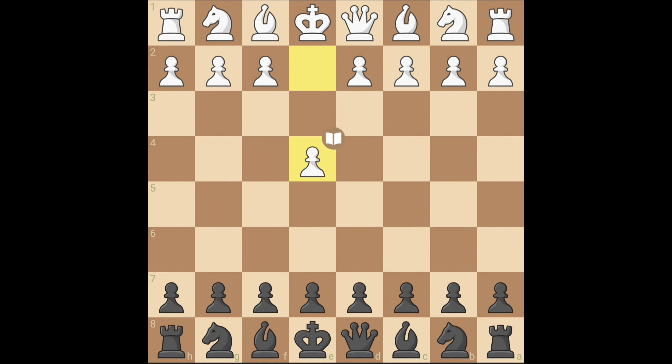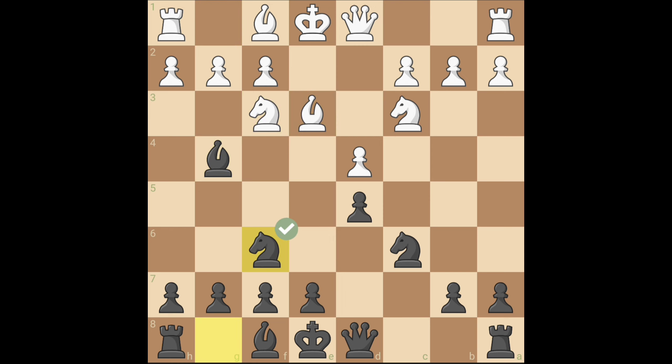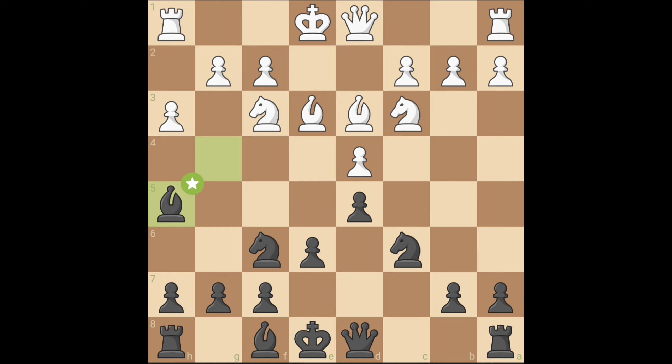It starts with e4, c6 and then d4. Then you strike the center with d5. If the opponent takes, it is the exchange variation. It is pretty simple — you just develop your knights first and then bishops and castle. Make sure to develop the bishop before playing d3.